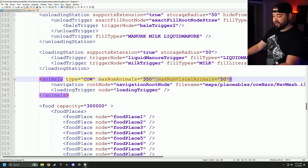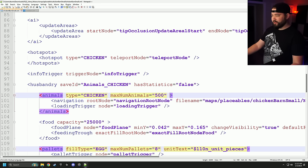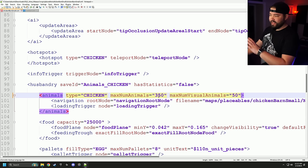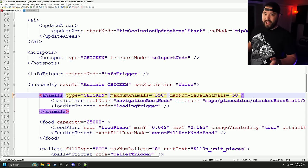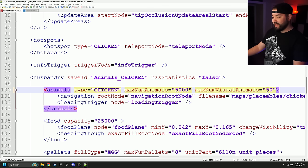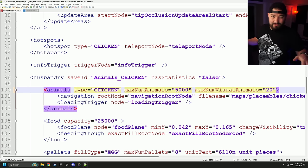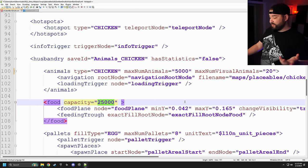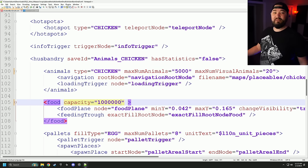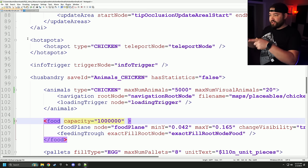I'm going to add this from the cow barn to the chickens. I always select from the first number of max animals all the way to the end of the quotations, bring it into the chicken barn, find our max number of animals, go to the very beginning, and paste that in. Now we've got basically the same specs from our cows, but we want 5,000 chickens — so I'll change that number to 5,000, and max visual animals to 20. I always set the food capacity to 1 million. Chickens are done — save.